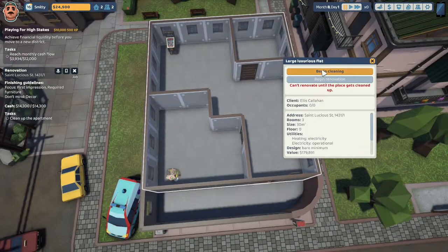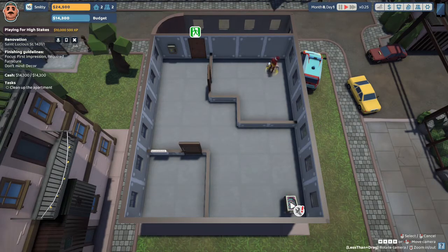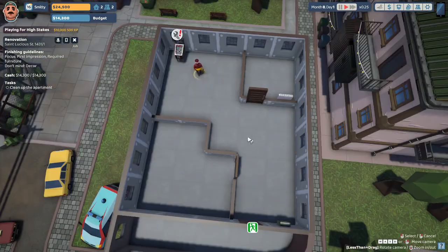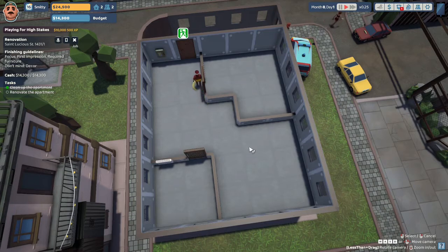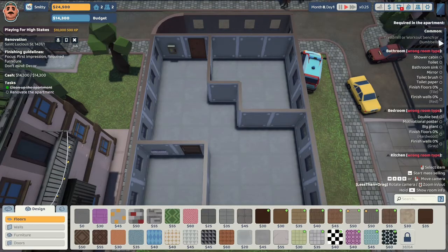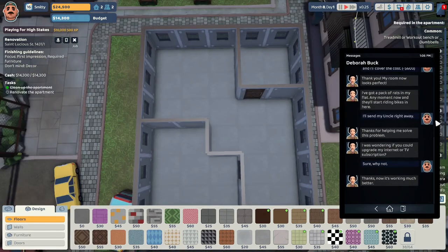Let's go over to St. Lucius Street and send Uncle Steve in to start cleaning. Looks like we've got a pinball machine — if that's the case, that's going into our player storage. Let's try to restore that pinball machine, Uncle Steve. I don't know what apartment we'd put that in, but it looks really nice. That looks to be about all that we can clean. So I wonder what this is supposed to be — is this supposed to be a gym? The common area needs a treadmill, workup benches, or dumbbells. Debra Buck is asking if we could upgrade her internet or TV subscription — sure, why not. Thanks, now it's working much better.